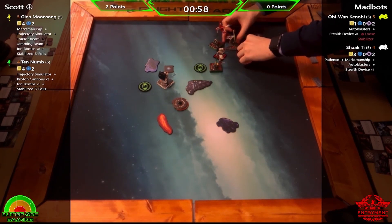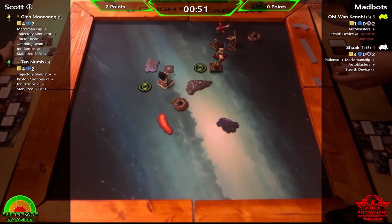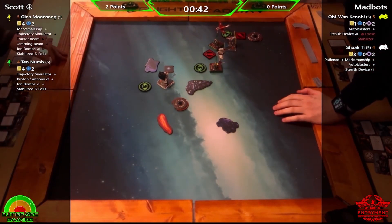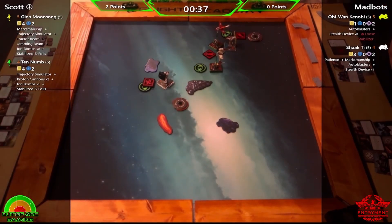It's a good bomb for Scott, bad for Madbots. I'm not sure if Gina has arc there — it's very close. I think probably yes, but it's close enough to provide a level of doubt. On one hull, even a range zero shot could finish Obi-Wan. No, nothing — okay, no shot there.